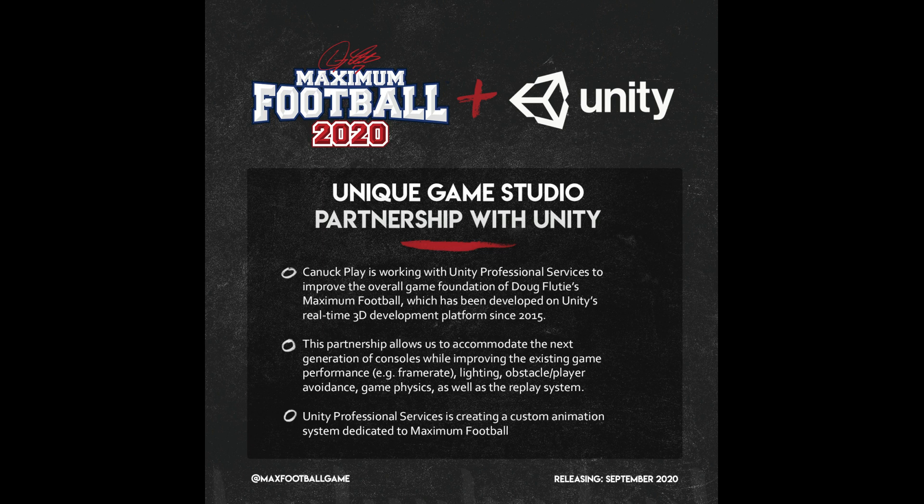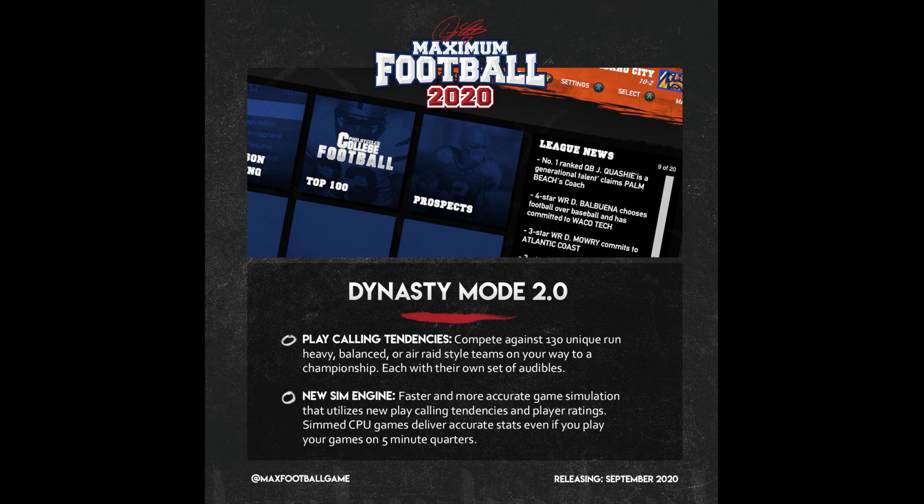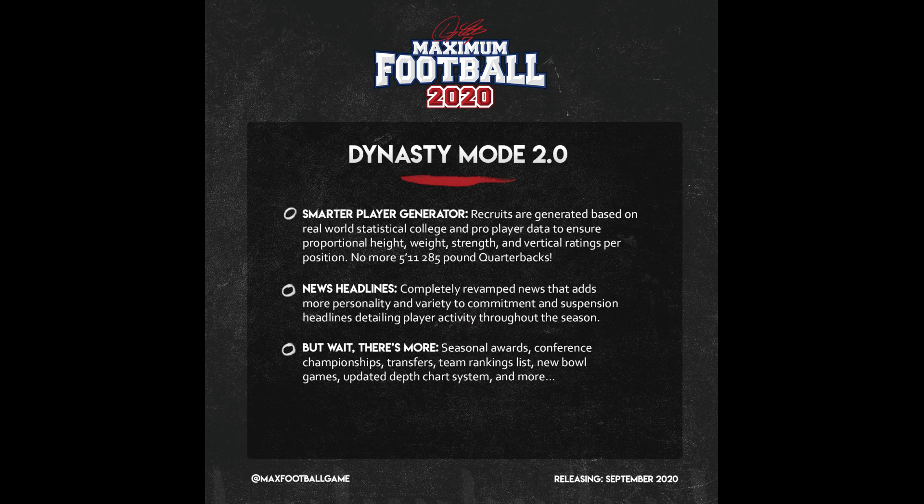The Unity partnership — the big announcement for the partnership. They're working together, we already know that, I've created a video about it. The Dynasty Mode 2.0: player rewards, conference championship, transfers, bowl games, updated depth chart — which I wished for in my wishlist video. Faster simulation engine, diverse play calling, enhanced accuracy in recruit generation, and more detailed news. And a lot more.